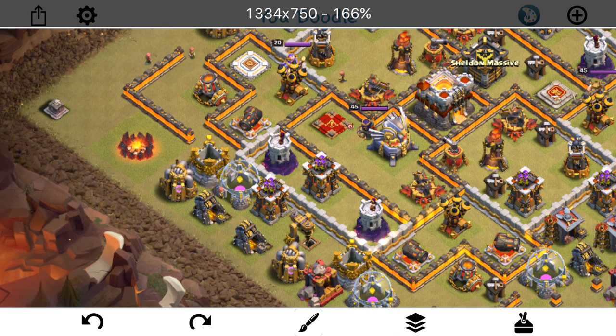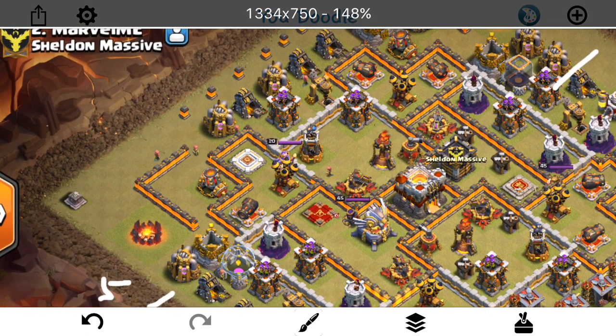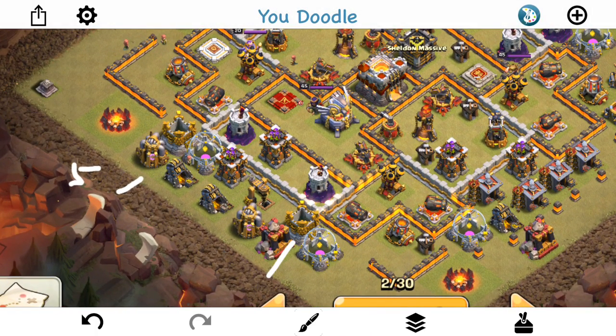So I'll lure everything out with the two giants, then drop my Archer Queen right back here with five healers on her in the corner, and at some point drop a Baby Dragon here to help funnel, and another Baby Dragon here. I have four Baby Dragons - I need three for funneling. The fourth is to take out the CC if it's a Hound. If it's not, I might just drop the Baby Dragon to help my Archer Queen. I'll just kind of play it by ear, as a lot of attacks you have to do.